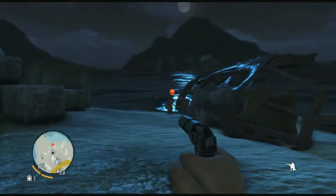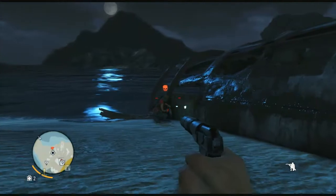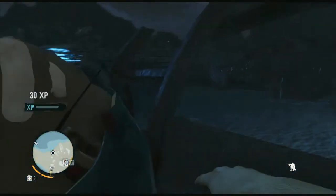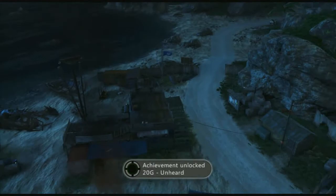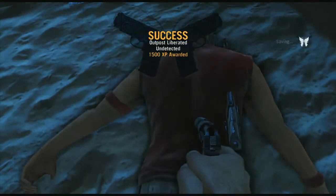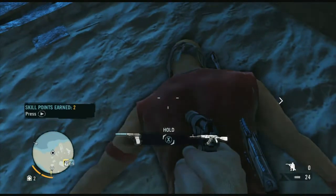We're just going to sneak up here. I would say this is probably the only missable achievement — if for some reason you get through all 39 outposts, you might not get it. But there you go: Unheard, 20 gamer score. It'll give you the tally of what you're doing so far, and doing it undetected is a good XP boost — 1,500 is a nice little amount to have.